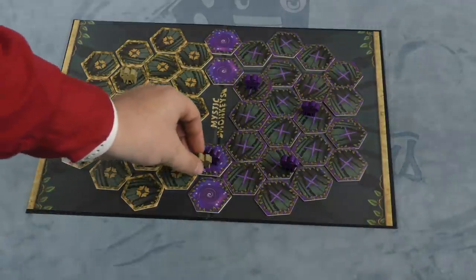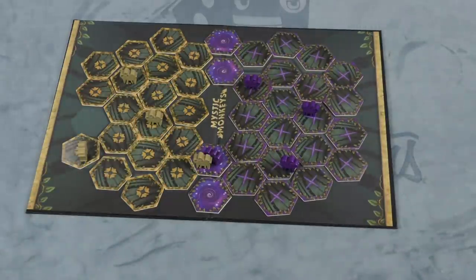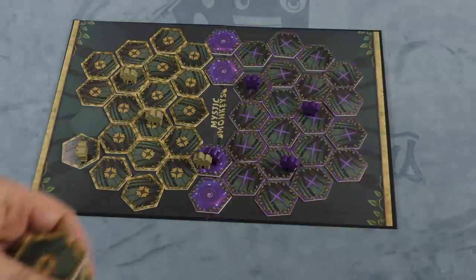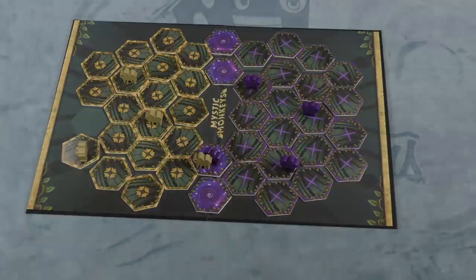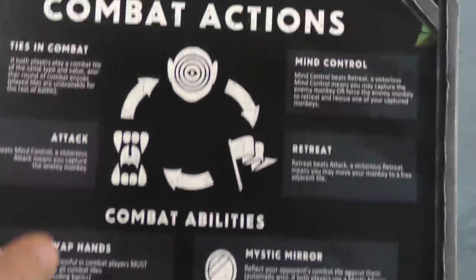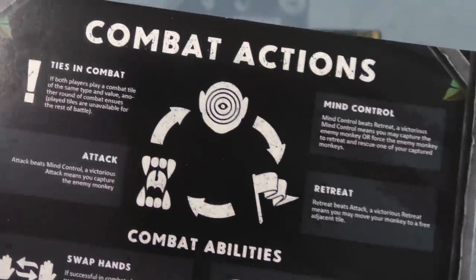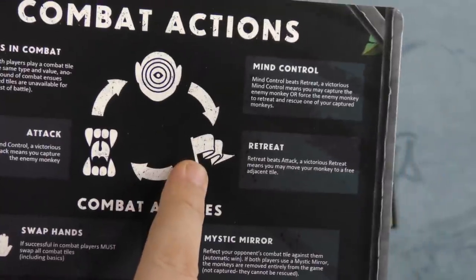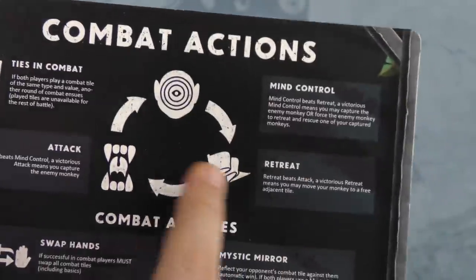If two monkeys from opposite tribes are on the same space, you do combat. You're going to take all the tiles that you have — yours plus any that you've collected — and secretly pick one along with your opponent. You reveal them and basically do a rock, paper, scissors: attack beats mind control, which beats retreat, which beats attack.